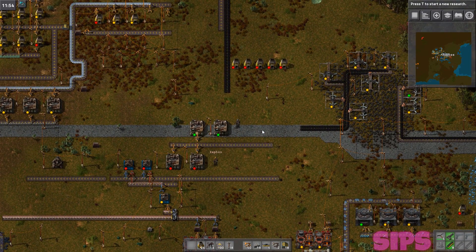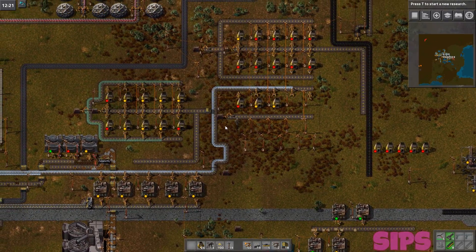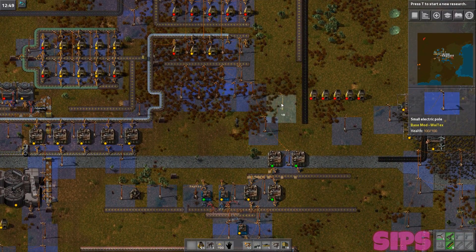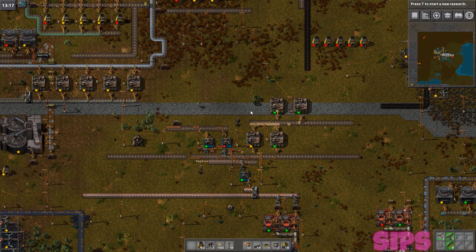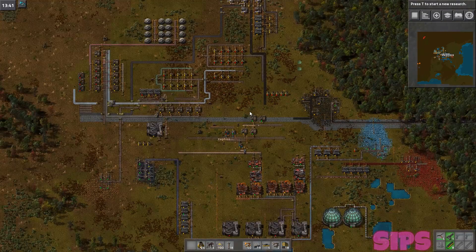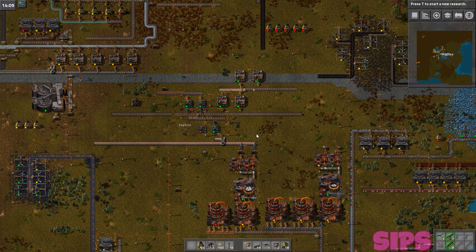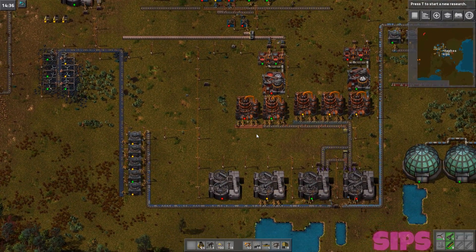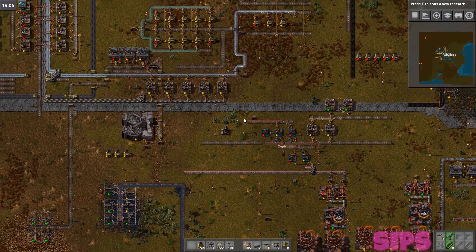I've got some set up. Put it into — oh we need to make wooden boards. Alright so put the wood in those machines, rig those up onto this belt. They just need some power — okay, they're going. Wooden boards ahoy! So they're going to make the wooden boards, put those into here, these go into here, and then these are going to make us our basic circuit boards, which we need a lot of for everything. It's expandable — I can extend the copper out this way and add more wooden board production.